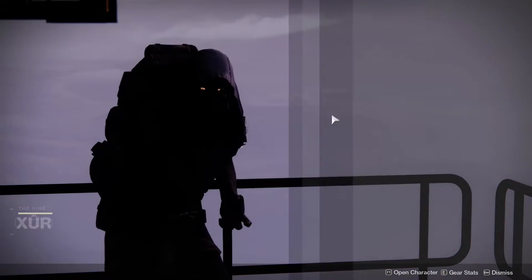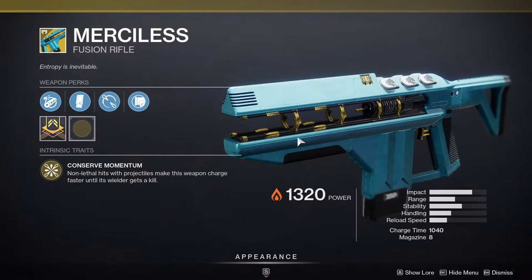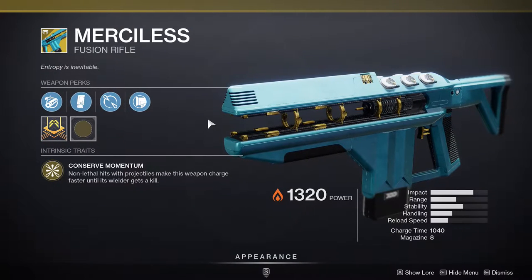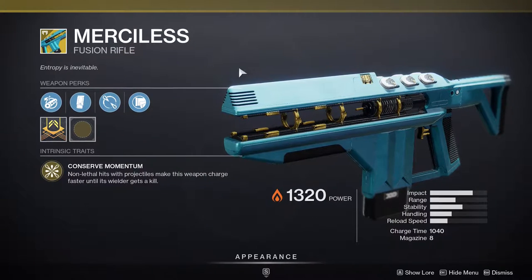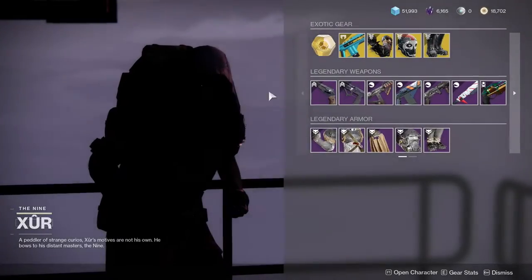Xur in the Hangar in the Tower is currently selling Merciless, which is a pretty good fusion rifle. Specifically this season, the seasonal artifact is all about fusion rifles, so I would highly suggest you pick it up. It does have a catalyst as well. If you don't have it, you might as well pick it up — better to have it and not need it than to need it and not have it.